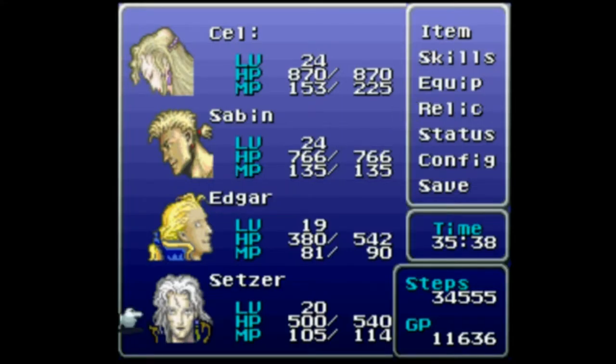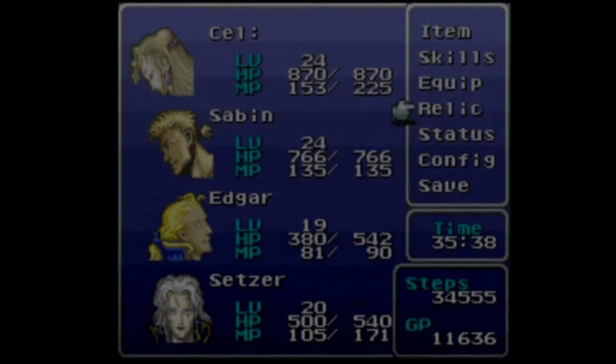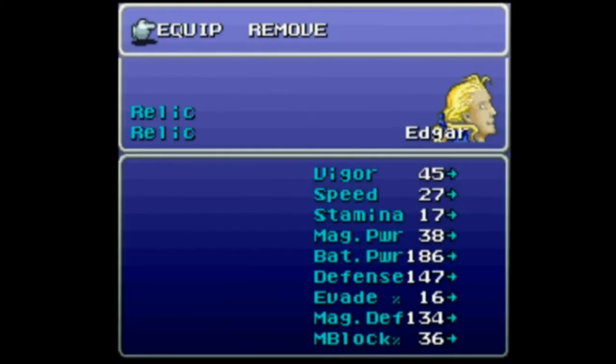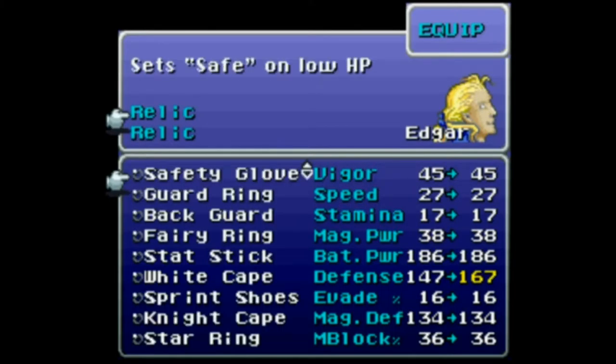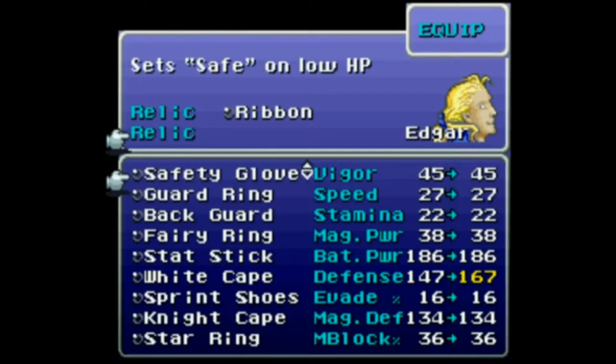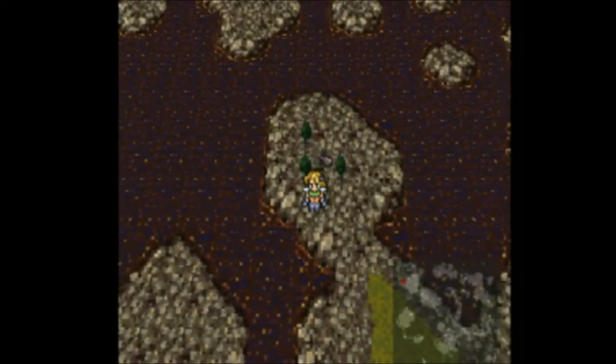Relic — Setzer first. Equip top slot, up one and then down one for the second. Edgar, equip top slot — one up from the bottom to get the Ribbon, and then four down to the stat stick. Hopefully I did that correctly and hopefully I don't make any mistakes in here. If that's the case, then no more equipping ever.